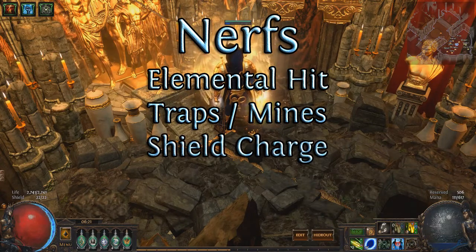Shield Charge has been reworked so that local attack speed mods don't affect the travel time of the skill. Simply put, you won't be using a Brightbeak in your caster builds to travel fast anymore. Alternative options are a 3-green Prismatic Eclipse or a Wind Whip, but they won't be as good as Brightbeak was.